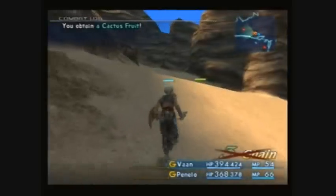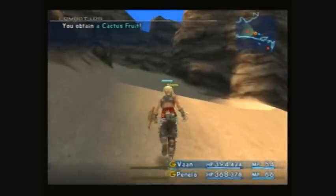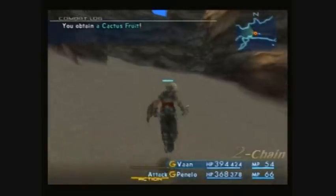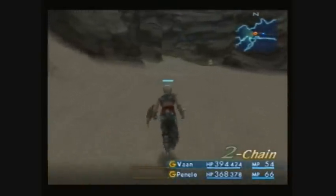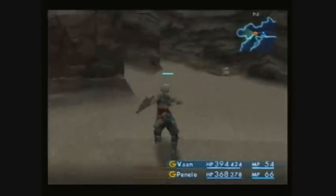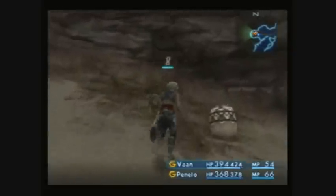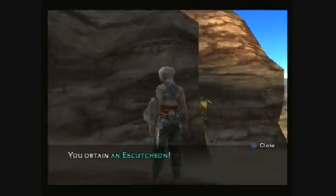I'm just making some work with my two gladiators here. Just see how much damage it does to the cactites — almost 800. Right over here would be a chest, and it can contain the Eskutian shield. I get it right here.